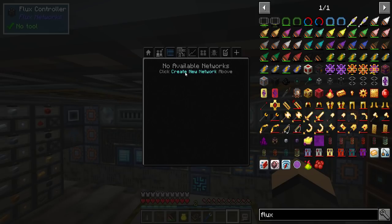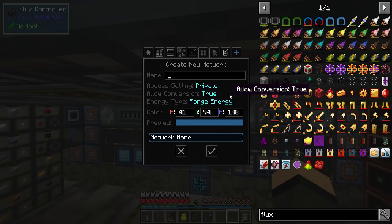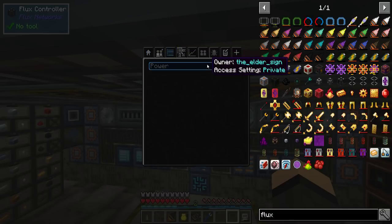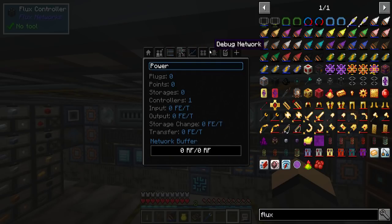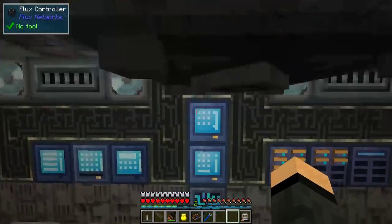Please select a network. Create a new one. So create a new network. Oh, if you hold down backspace it doesn't work. Let's just go. Power for now, I guess. That'll work for color. Go ahead and create that thing. Please select network — Power. Selected. Just the controller for now. I have a flux network. Yay!